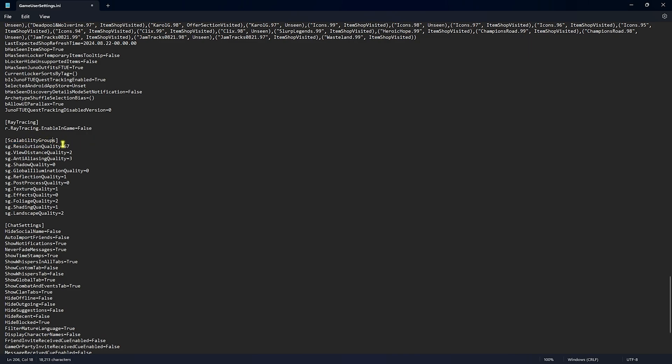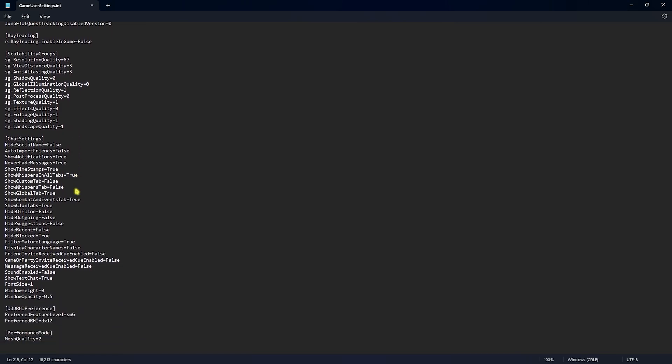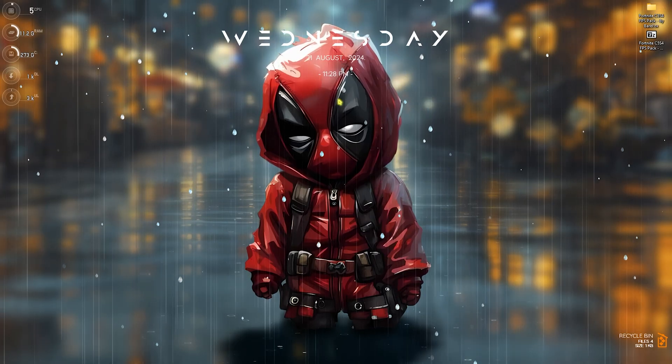For the Scalability Group settings: ViewDistanceQuality set to 3, AntiAliasingQuality set to 3, ShadowQuality 0, GlobalIlluminationQuality 0, ReflectionQuality 1, PostProcessQuality 0, TextureQuality 1, EffectsQuality 0, FoliageQuality 1, ShadingQuality 1, LandscapeQuality 1. Then find D3DHRIPreference and set PreferredRHI to dx12 (or dx11 for performance mode). Press Ctrl+S to save and close the file.